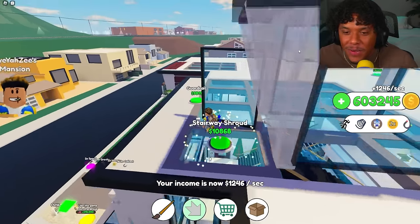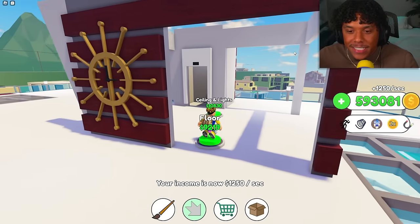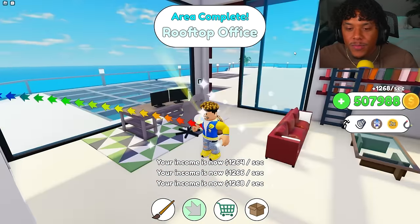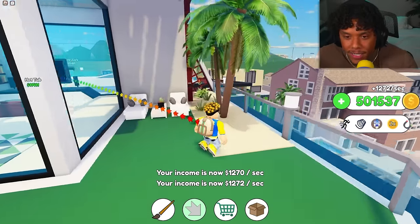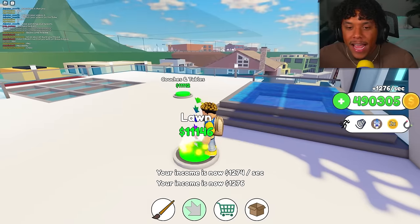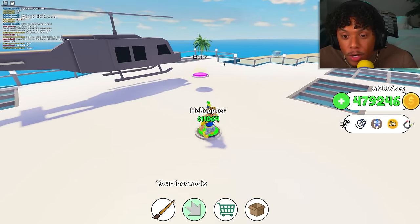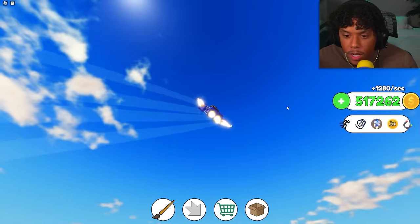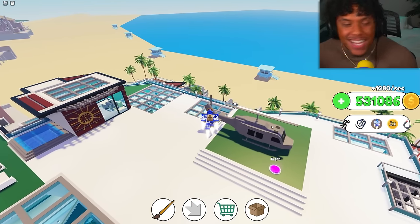I think this is the last floor — wait, no! Right when I said that, there are more buttons. Let's get the walls, floor, ceiling, lights, carpet, windows, couch, table, television, elevator, and bookshelf. Rooftop office complete! Then a beachy chill area out here with sitting spots, hot tub, lawn, couches, tables, and a helicopter! Roof done — we are officially complete!